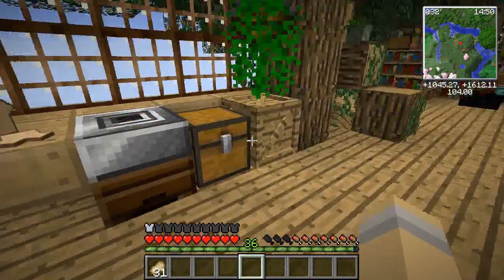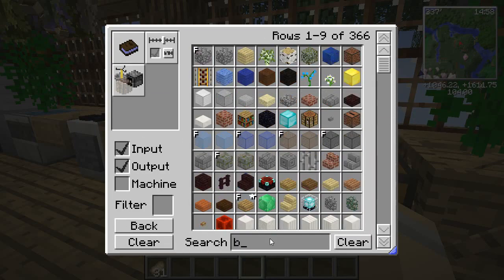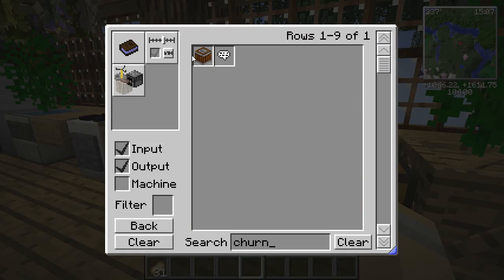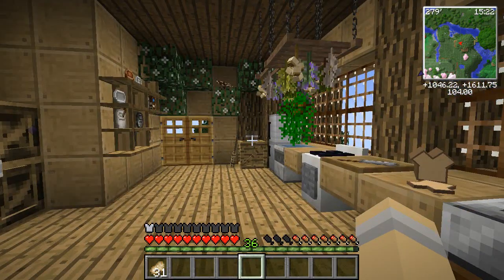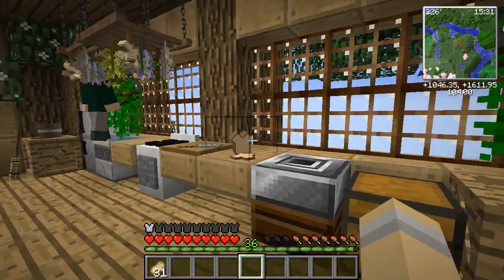There's now a butter churn. Here's the churn. If you make the churn, it'll actually create butter for you — so you don't make it on the stove anymore. There are tons of new recipes, tons of new little additional features. And there are now traps, so we can get meat for our dogs!